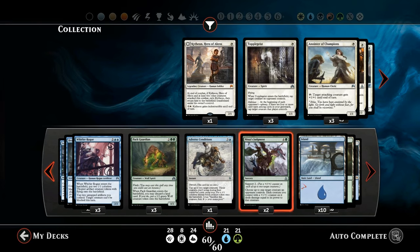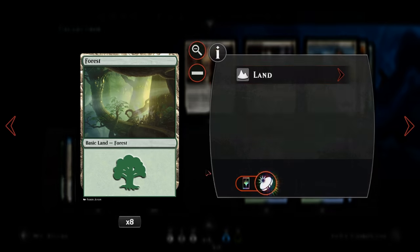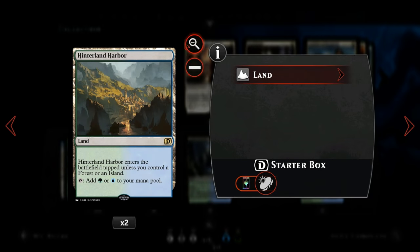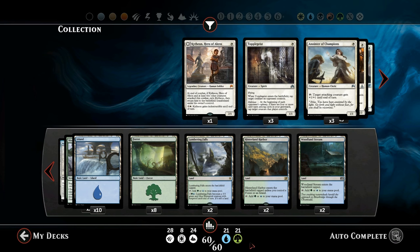For our mana base, we've got 10 Islands, 8 Forests, 2 Lumbering Falls, 2 Hinterland Harbor, and 2 Woodland Stream, giving us lots of green and blue mana for all those double-green and double-blue spells.